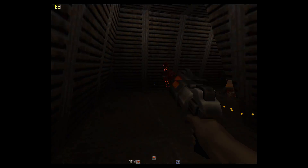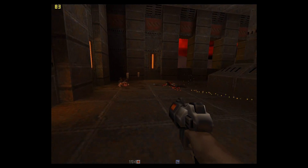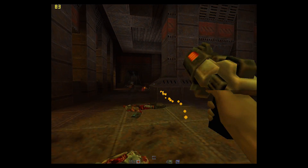Let's have a look at some Windows games. We've got Quake 2 running at 1280 by 1024 and this is very playable, just over 80 FPS. I've installed the unofficial patch because otherwise the game wouldn't actually start in Windows 10.